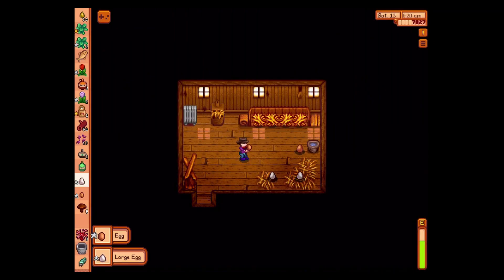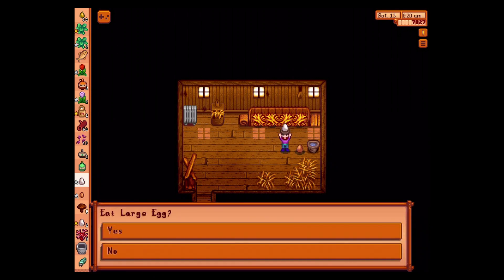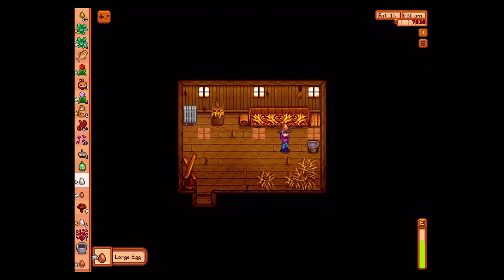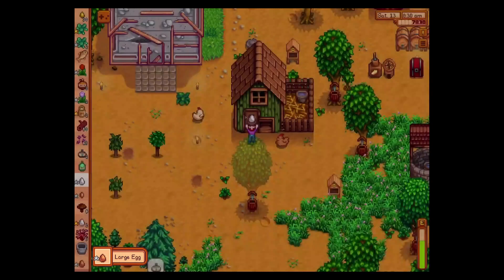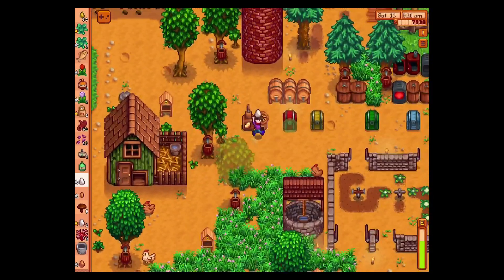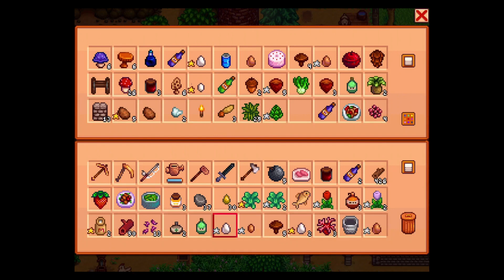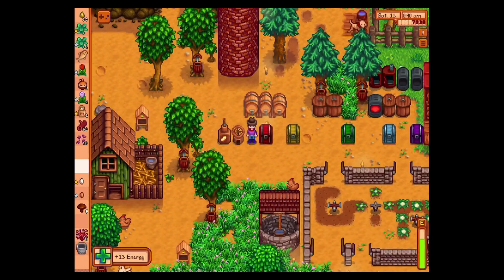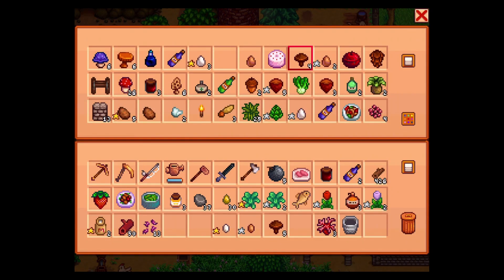Let's get some eggs. I want to pick up the egg — that is right. We can put our eggs away. We still want to make the mayo machine, so we should do that. We've got a bunch of those. We have the Joja Cola — I might as well just drink it. Glug, glug, glug. There we go. More energy. Enough said.